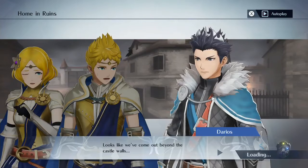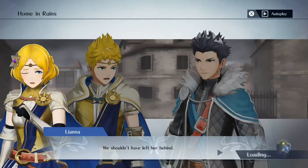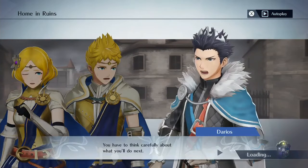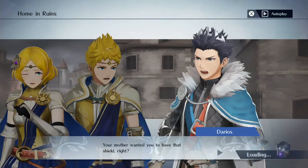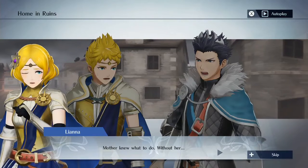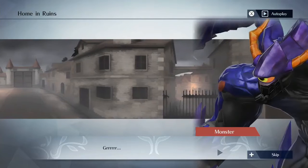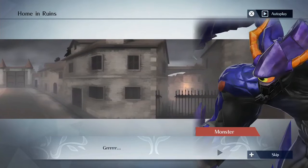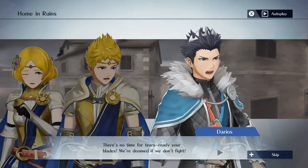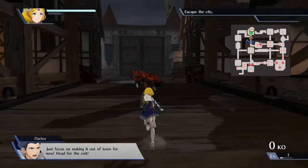Looks like we've come out beyond the castle walls. How could we let this happen? We shouldn't have left her behind. Don't let her sacrifice be in vain. You have to think carefully about what you'll do next. Your mother wanted you to have that shield, right? You need to take it to the temple! Mother knew what to do... Without her, we're worse than helpless. There's no time for tears. Ready your blades. We're doomed if we don't fight.